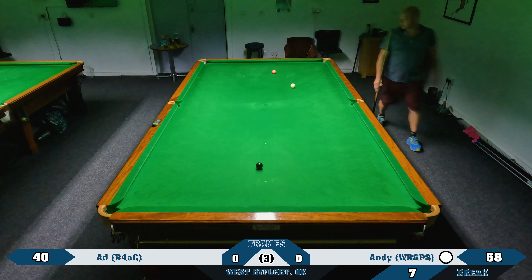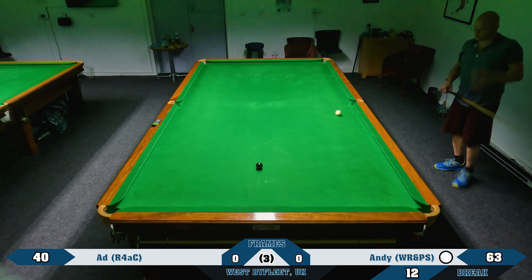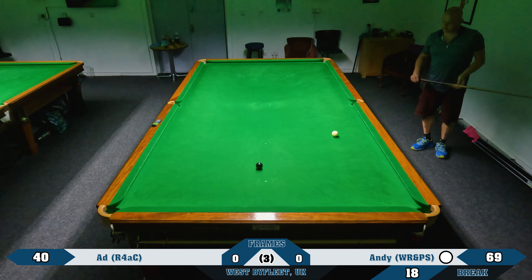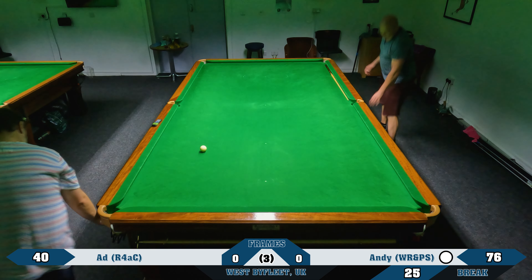In it goes and he's in good position on the pink as well, which he does play — a good shot. Then he gets the black for a total clearance, in a nice position, and in it goes — a really nice little clearance from Andy and comprehensive victory. I did manage to keep him behind for quite a while but on those colours at the end he did very nicely and I couldn't really get back to the table. After that we decided to up the handicap a little bit.